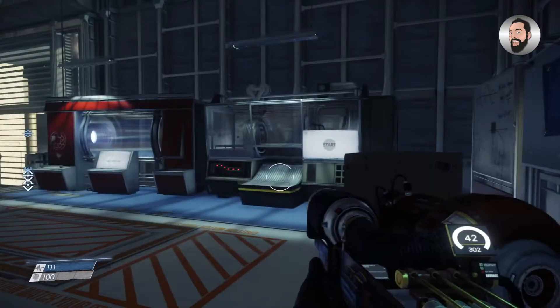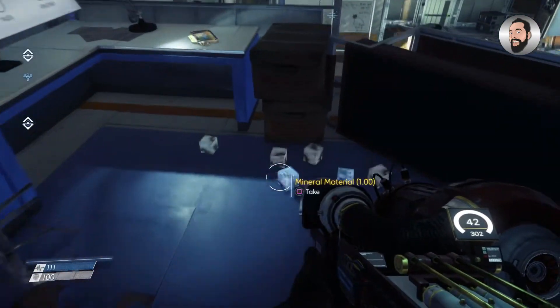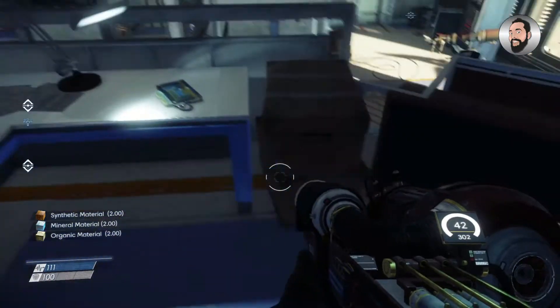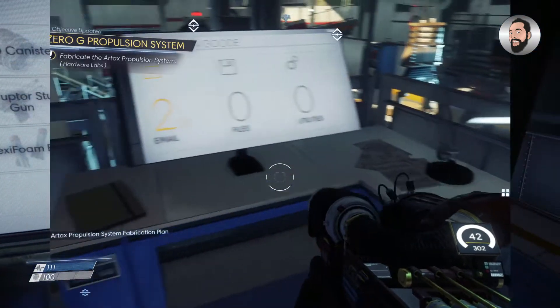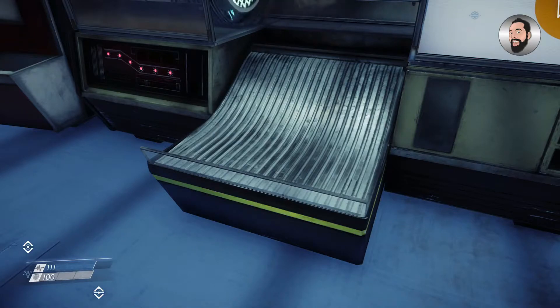Once you've finished doing that, if you literally just turn around, do a 180 and walk straight over here — not only is there some crafting materials on the floor here, but just on this desk next to this other computer is the actual zero G propulsion system plan.